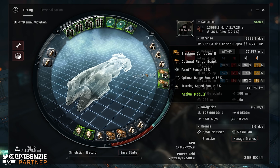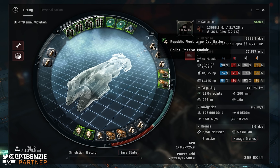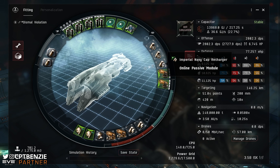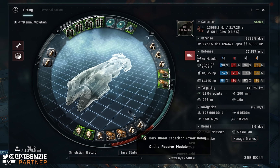The final high slot is obviously the Bastion module — a Marauder without a Bastion module is pointless. The remaining mid slots are all about cap stability: two Republic Fleet Large Capacitor Batteries and an Imperial Navy Cap Recharger, to keep us as cap stable as possible against all the neutralisers hitting us. With all modules active except the large EMPs, we sit at 69.1 gigajoules per second delta — very powerful.